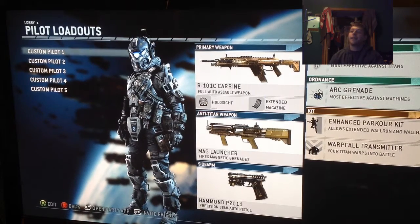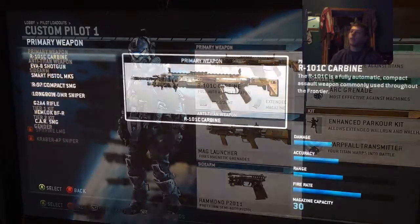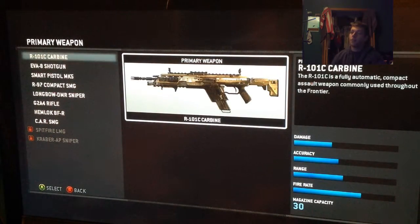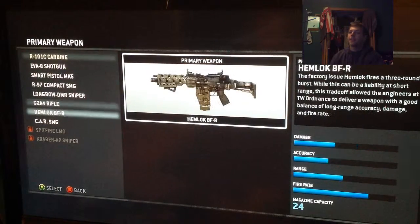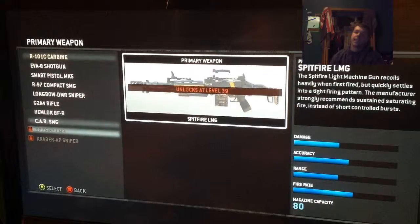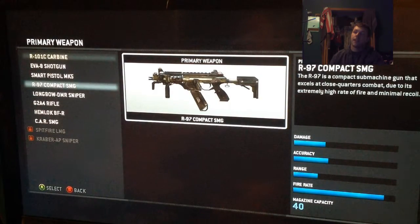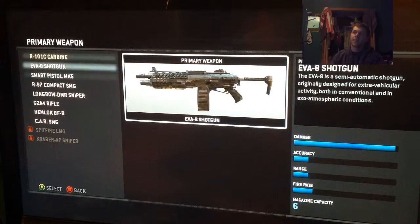Let's just run through the primary list here so you can see all the guns in the game. There's only 1 assault rifle that's automatic, and then there are 2 more assault rifles — one single fire and one burst fire — 2 SMGs, an LMG, 2 snipers, a smart pistol, and a shotgun.